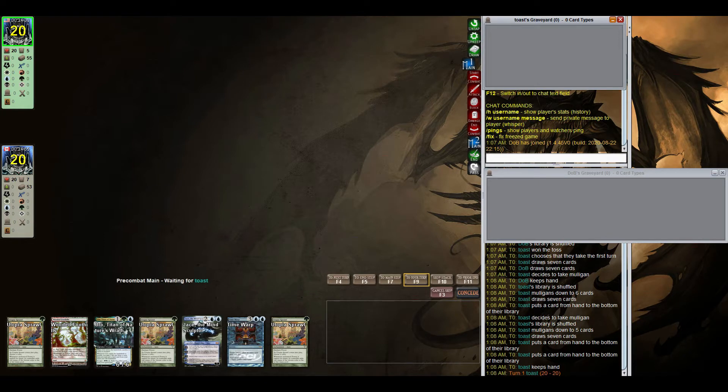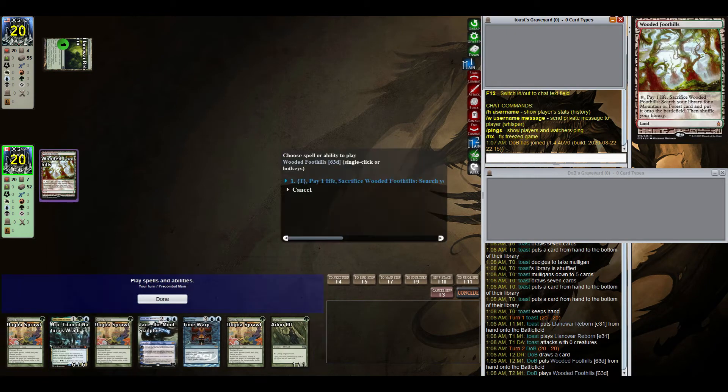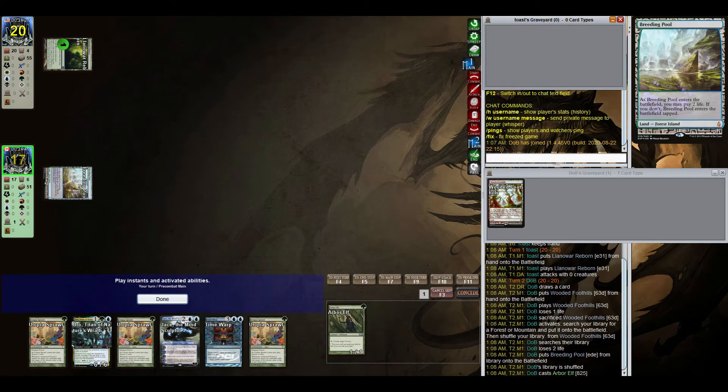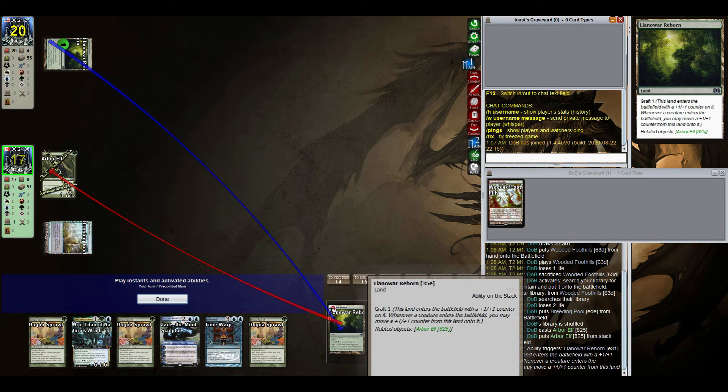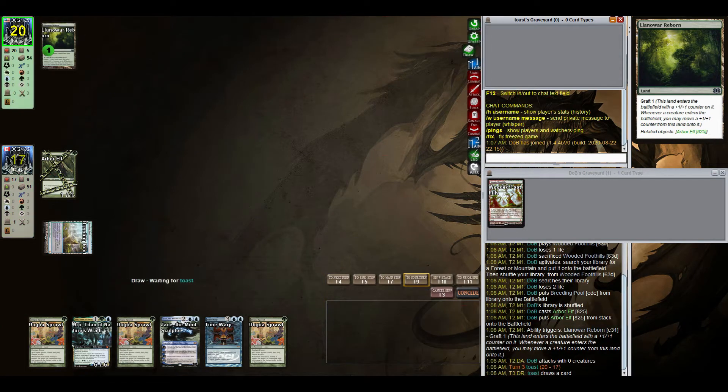The Simic version is a bit more streamlined, a bit more focused since it's dropping red. You also don't have Ren, which means you have one less loop outlet with Time Warp, but that's okay because you are playing the control game here and that has its benefits over the midrange build.